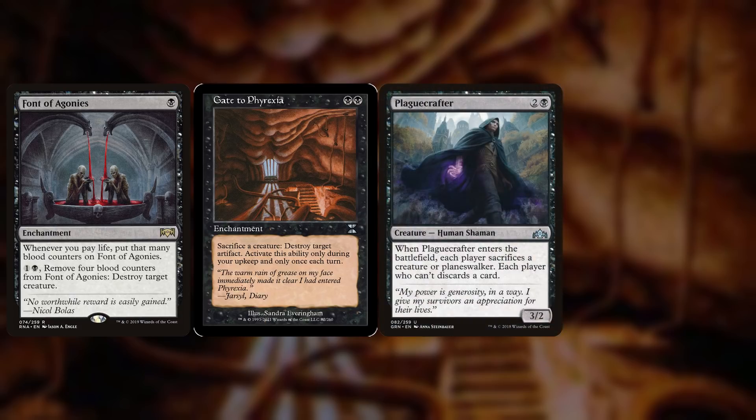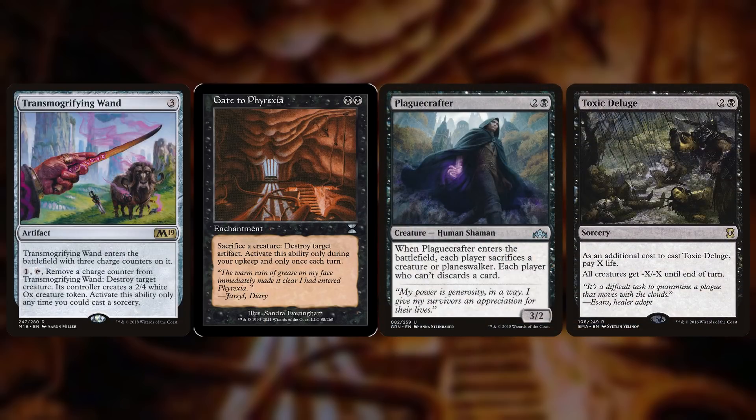We have Plague Crafter, Toxic Deluge, and Transmogrifying Wand — a three-mana artifact that enters with three charge counters. You can pay one and tap it to remove a charge counter and destroy target creature; its controller creates a 2/4 white Ox creature token. Activate only as a sorcery. This is great because it's repeatable removal — even if it runs down to one charge counter, we can proliferate it back up to two with our commander.